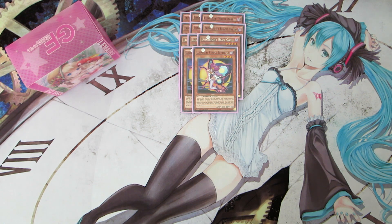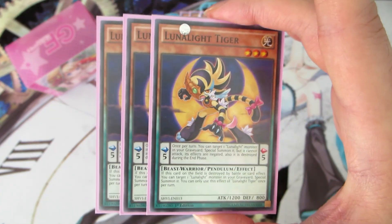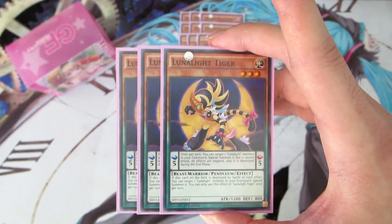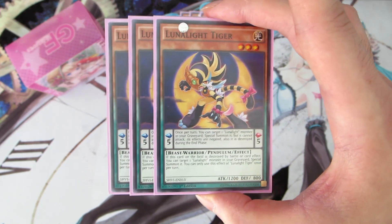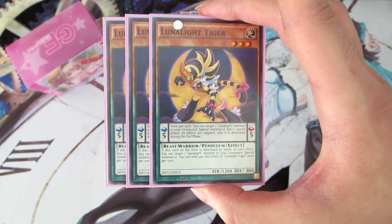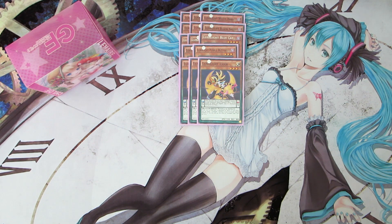Next off, we are playing three copies of Lunalite Tiger. Tiger is probably the main combo piece of the deck alongside White Rabbit and Black Sheep. In the Pendulum scale, you can once per turn target one Lunalite monster in your graveyard and special summon it — its effects are negated but it can still attack. When she is destroyed by battle or by card effect on the field, including in your Pendulum zone, you can special summon one Lunalite monster from your graveyard with no restrictions. She allows you to make rank fours for days, especially with Blue Cat.